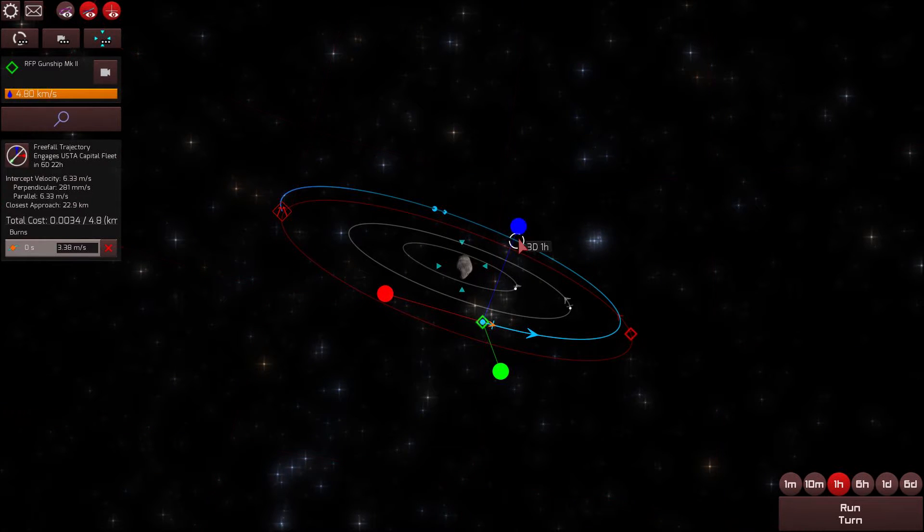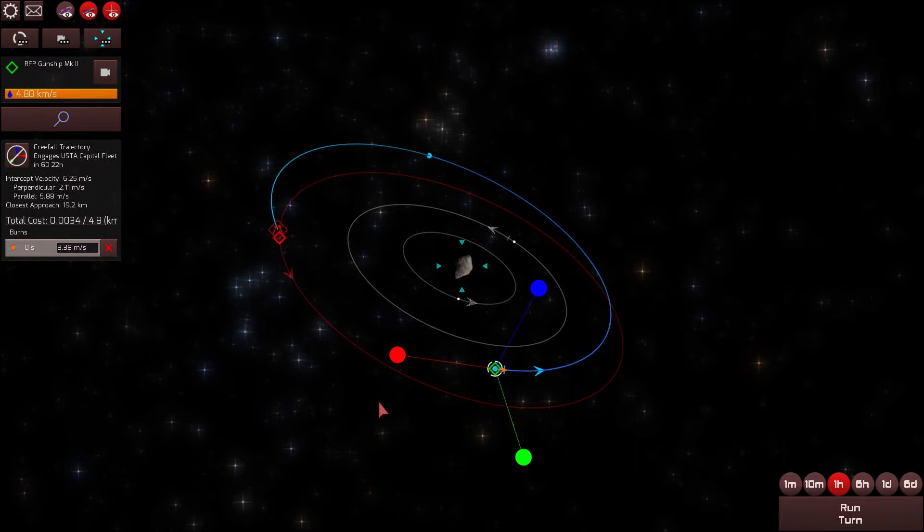Burning out of plane probably won't do much to help us — as you can see, burning out of plane only increases my closest approach, which makes sense. We're already in the same plane, so there's no need to adjust our plane. 19.2 kilometers is our closest approach, which is better, but this is really a terrible intercept for us, and we'll see why.